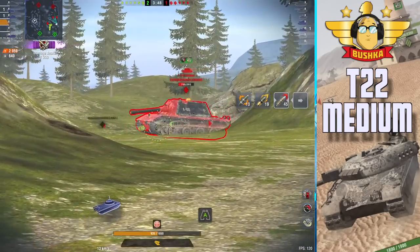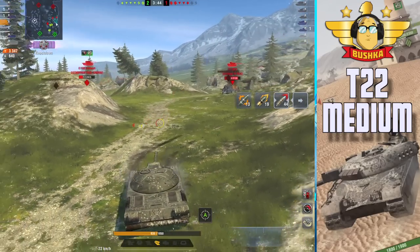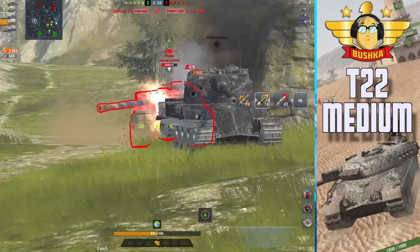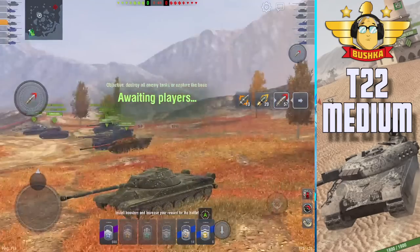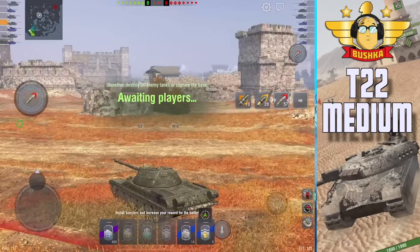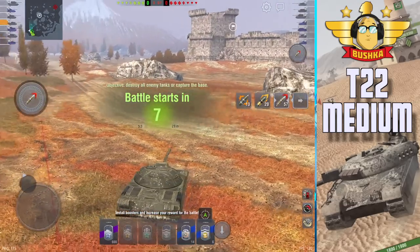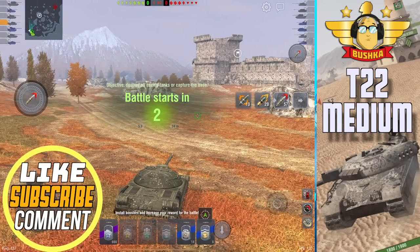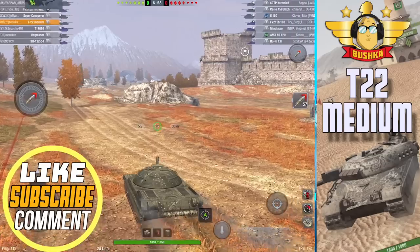So what's this gun all about? 0.308 dispersion — wonderful. A 3,500 DPM, which is electric. Mobility is very solid. But what it really does well is rugged brawling — a great armor profile. You've got over 300 millimeters to pen through most areas on the turret. It's more or less the kind of turret you used to get on the old 62A — super hard to pen.